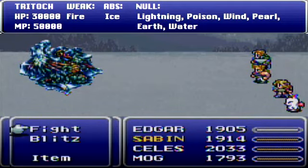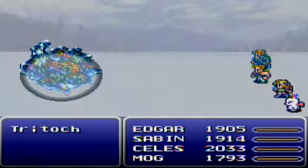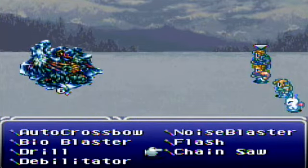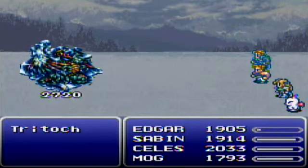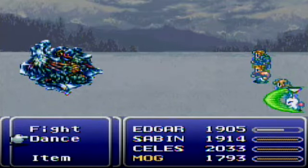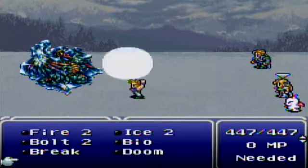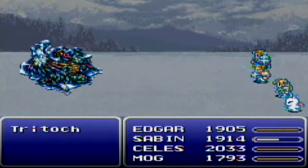This almost feels like a scripted battle. Since we have wall rings on, this is going to be a walk in the park. He's going to heal himself with that, but I think — wait a second, how come I didn't do any damage? I guess I have to use Aura Bolt. He's going to keep using Ice 3 all day. He's weak to fire, so let's just negate all his craziness with fire. As long as we do more damage to him than he's trying to do to us, we'll be okay.